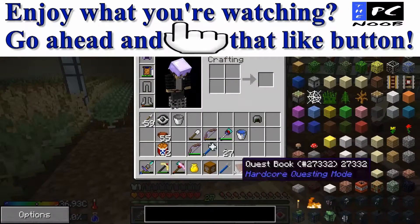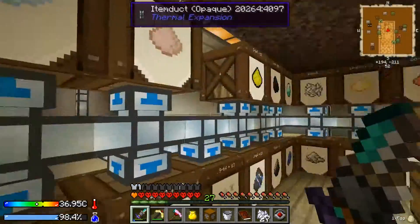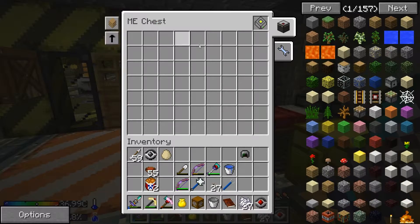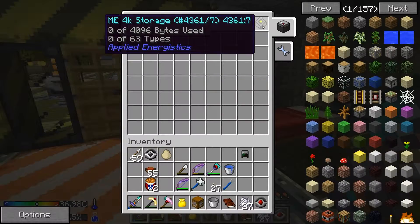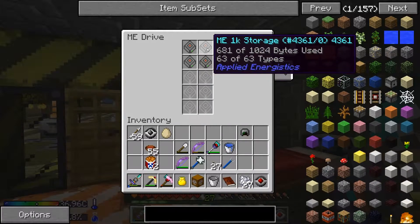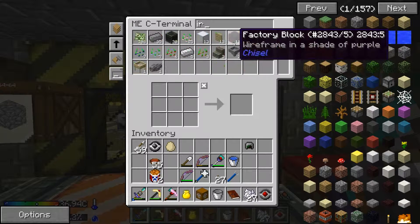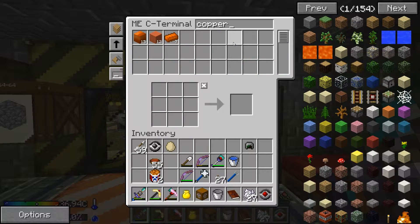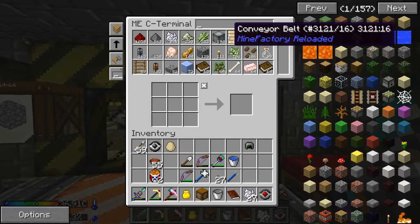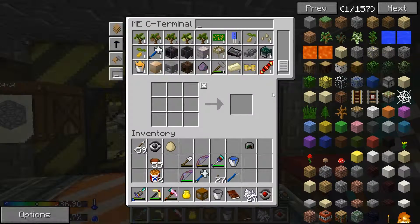We need one egg and 10 buckets of mob essence, which shouldn't be too difficult. Let's grab an egg. I haven't been able to store everything back up in the ME system yet, but I've been working on it. I've got the Mega Drive here — probably going to put all the solids on that because it can hold a lot of each, like 4,096 blocks of each type with only 63 types as the max. I've got these 3 discs full of types but not full of blocks, and this one is half full, so we're going to have to look at upgrading soon. Everything is in here — iron, copper, salt, bones, redstone — lots of good stuff. You can just scroll and access it all, and choose how you want it sorted.